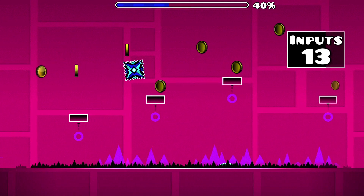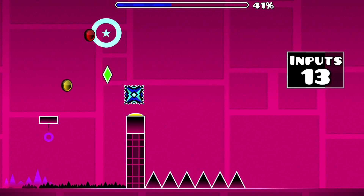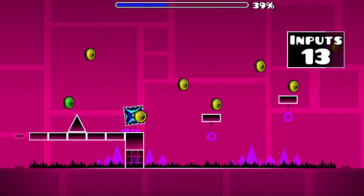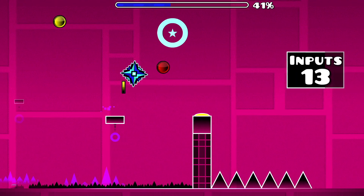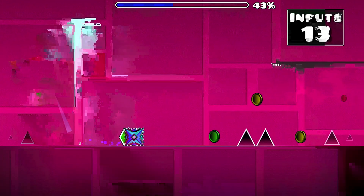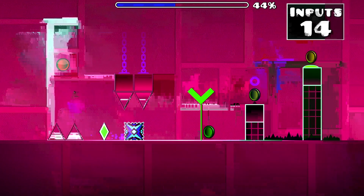Next, when you approach the spike on this platform, begin another input. This will allow you to continuously jump along with the platforms until you reach a pillar containing a jump pad. As an aside, you can also go for the coin route if you so choose — simply release your input earlier and end up back at the same point, keeping the input number the same. Once you land on solid ground, use another input to jump over both sets of double spikes.